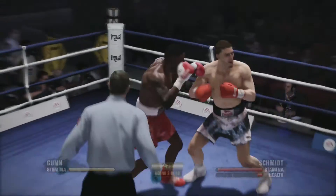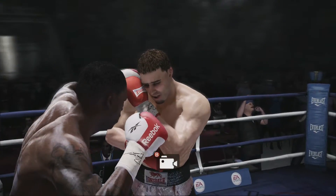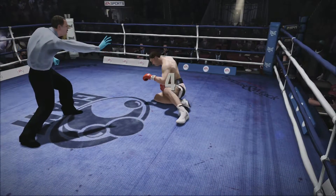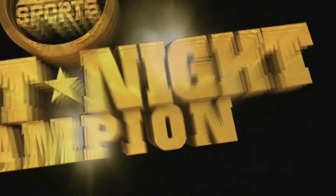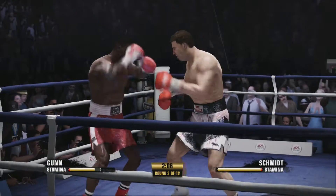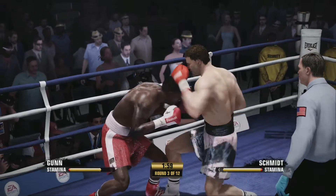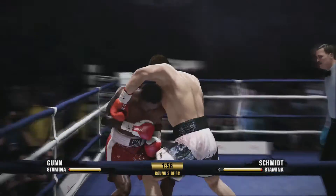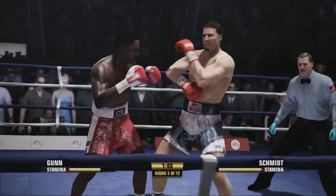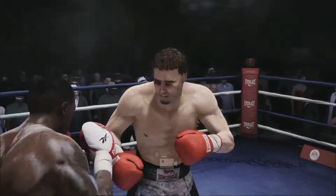Good shot from Max — got to jump on it, capitalize. Schmidt goes down and that could be it. Mad Max throwing bombs trying to get him out of there. He's getting up, taking his time. Beautiful right hand from Mad Max. Waiting on the openings — I'm trying to counter him now rather than aggress, because I feel like that's when this dude fights a little better. Mad Max counters him again and Schmidt is down for the third time.